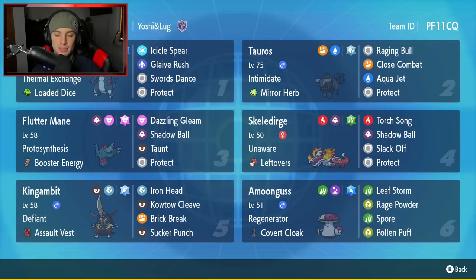Final Pokemon is our support Pokemon — Amoonguss, the little Spore Pokeball Mushroom that annoys me all the time when it spores me, but it's still very strong and I love having it. It's got Regenerator, Covert Cloak as item, Leaf Storm, Rage Powder, Spore, and Pollen Puff. If you want to run out this team yourself, the rental code is in the top right corner. Let's hop on that Ranked Double Ladder and grab some wins with this Series 2 Skelly Dirge team.